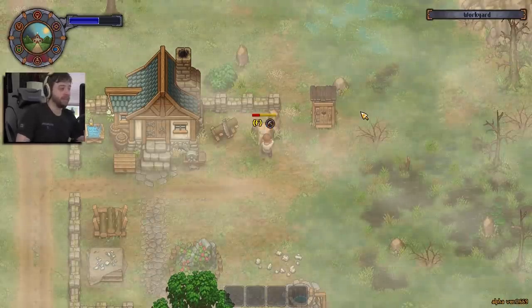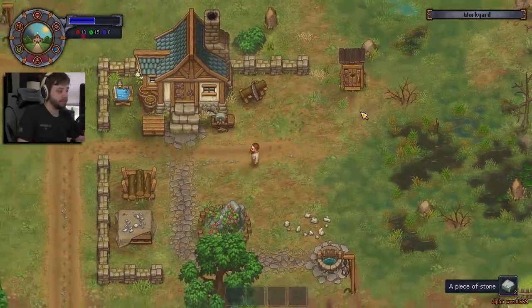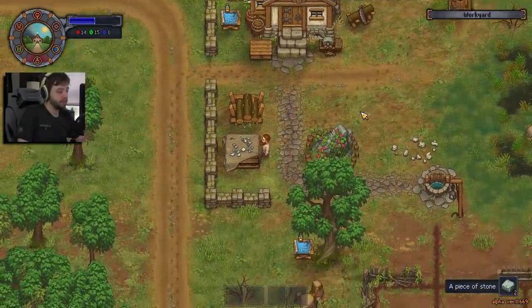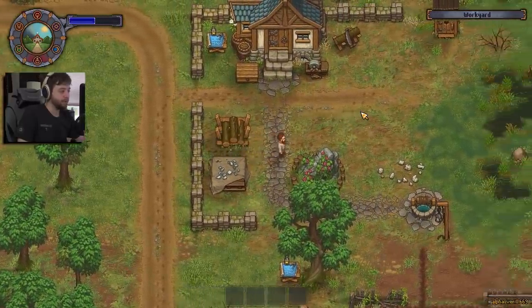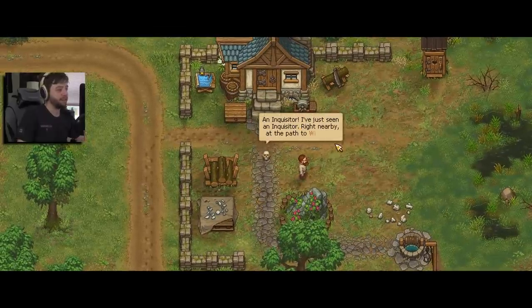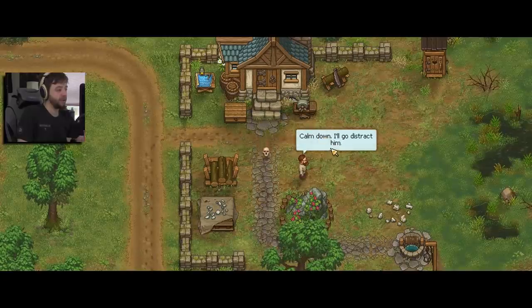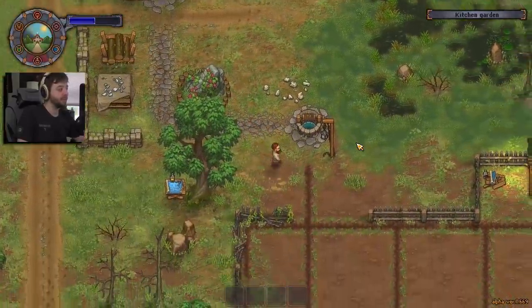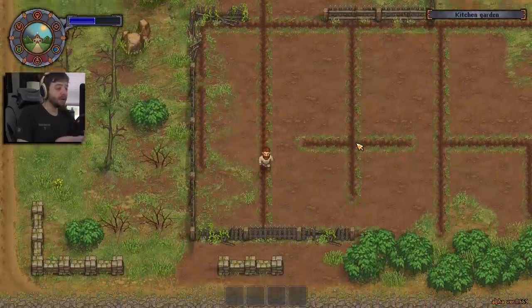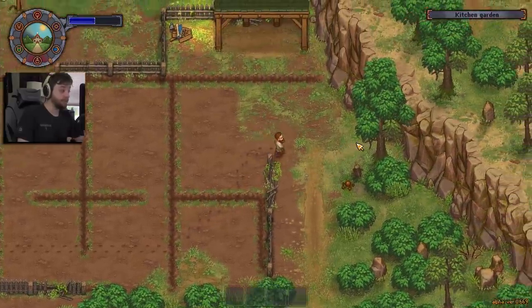We're definitely gonna start cracking these because I need the rocks. So I think we're gonna spend today doing this. A place for stones — but what stones? An Inquisitor! I've just seen an Inquisitor right nearby at the path to Witch Hill. Do you kill me or even worse? Calm down, I'll go distract him. Maybe I'll find something on this hill that'll help me get home. On Witch Hill? What do you mean? I don't know where Witch Hill is. Is Witch Hill the name of that town? We'll see. Maybe the Inquisitor is the bishop?